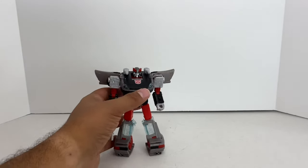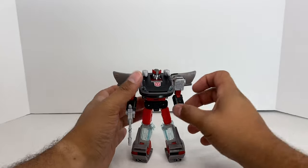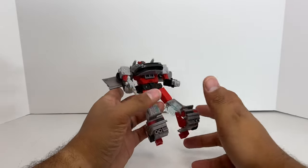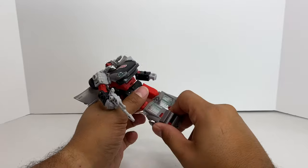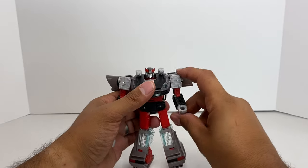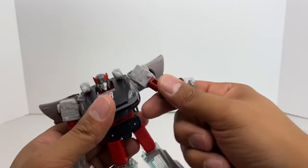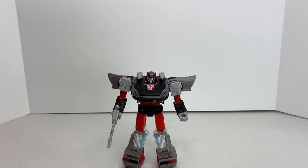Let me know what you think — oh yeah, we never went over articulation! It's basically the same as the previous mold. You get full knee bend from the transformation. This joint is a little loose, which kind of stinks, but he does have heels. Waist rotation and shoulder movement, all per transformation. The only complaint is this part is painted, so it's hard to turn. But he looks awesome! Let me know what you guys think, thanks for watching, give a like, and I'll see you guys next time.